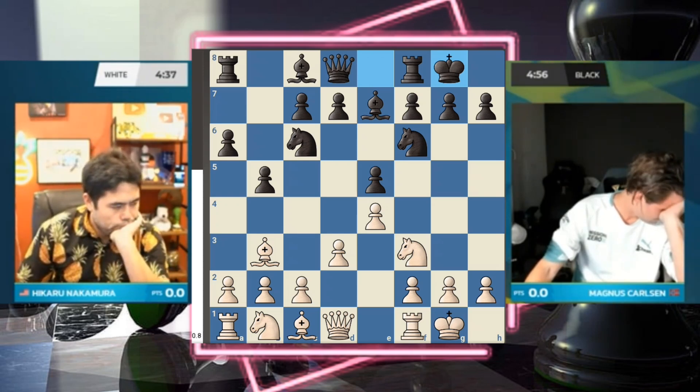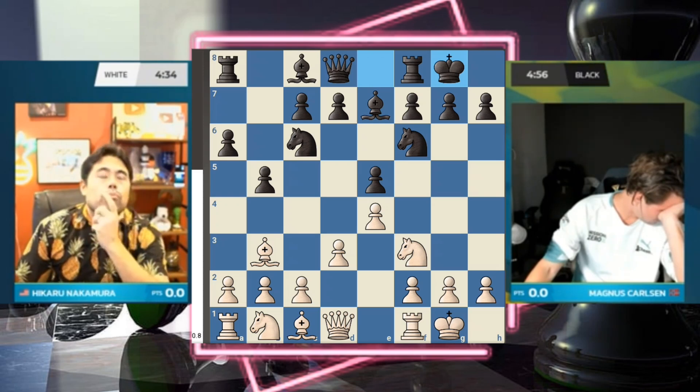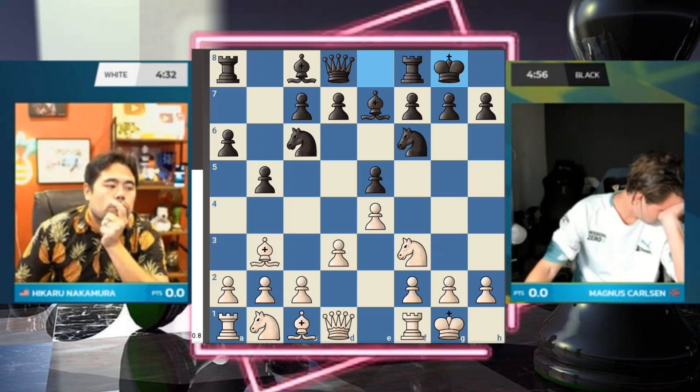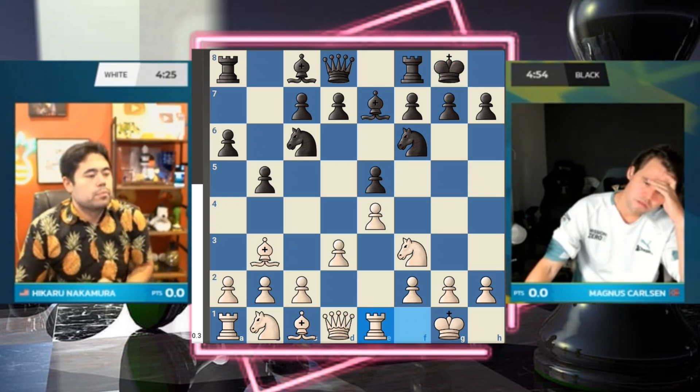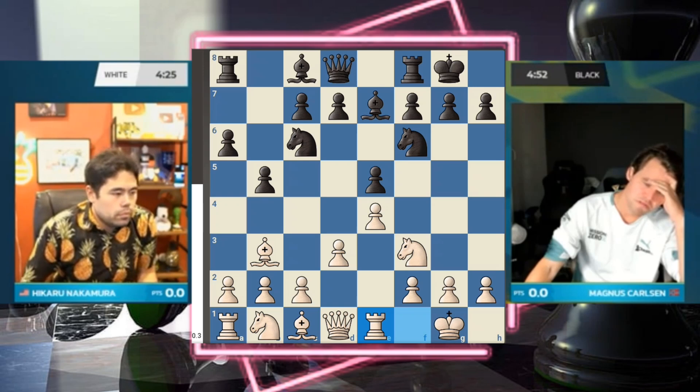We see the d3 variation, as we so commonly do these days. White is always on the lookout for something that doesn't just completely simplify into the lines with d5 — pawn sacrifices. The players are so well prepared that they can do these things and just liquidate and simplify to a draw.